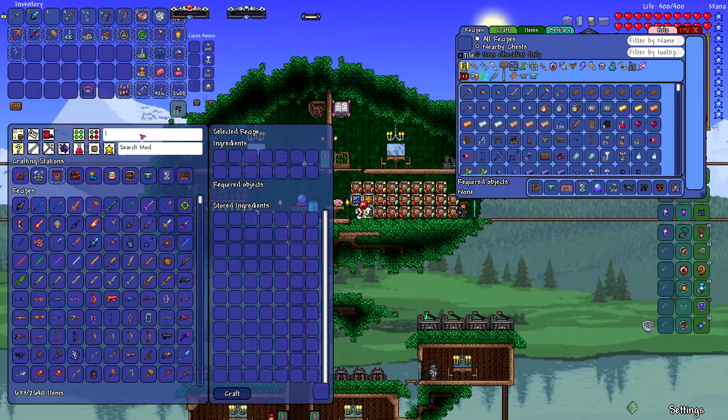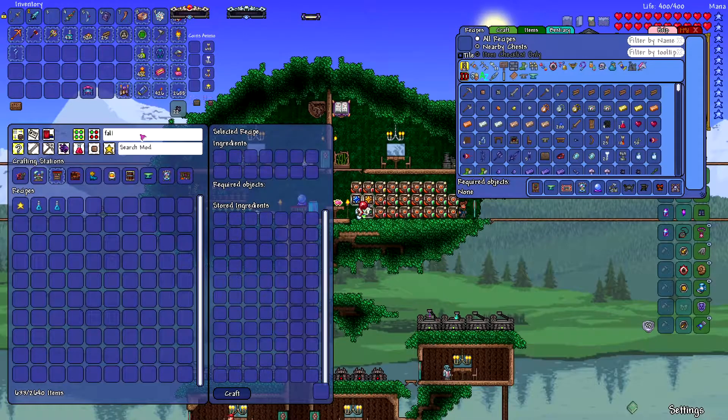So the very first thing I want to make is the Spirit Flame. I will need an armor to go with that if I want to use it.